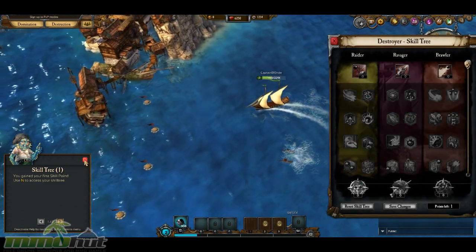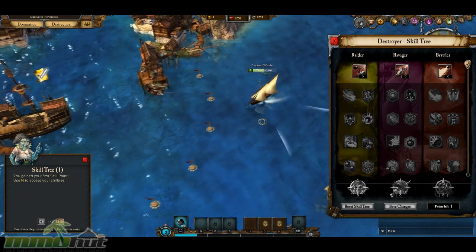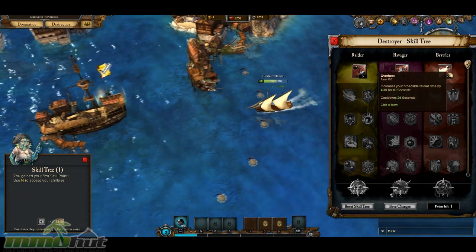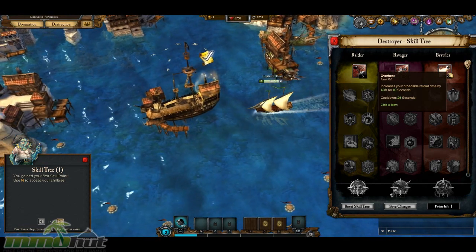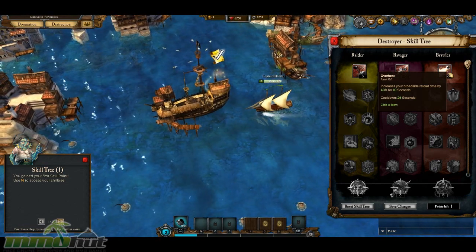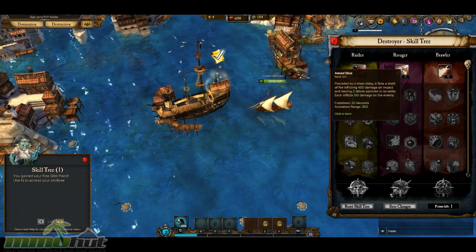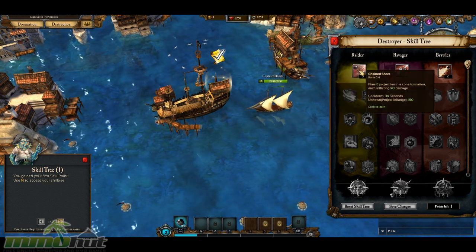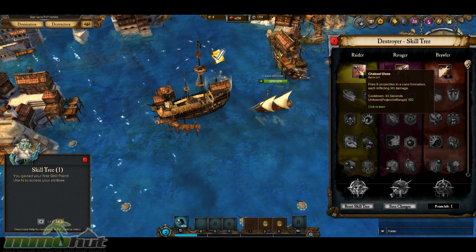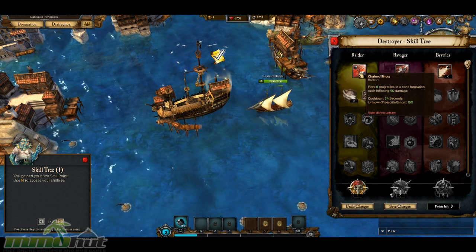Now that I'm not in the wake of death, we can go ahead and look at my skill tree. We've got Raider, Ravager, and Brawler, so I can kind of choose what skill tree I want to go down. This one reduces your broadside reload time 40%. This one fires 450 damage leaving two debris particles in the wake. This one fires eight projectiles in a cone formation, each inflicting 90 damage. I like that — let's do that.